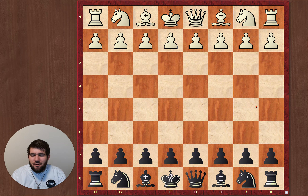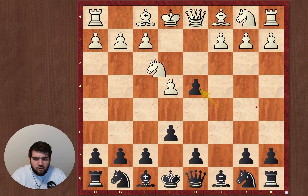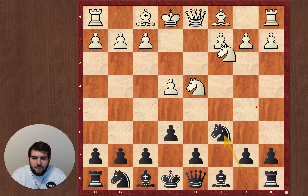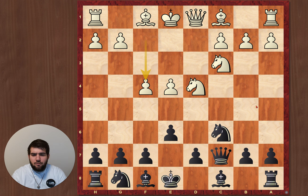Hey guys, welcome back to another clip of Schachmanuellernen. Today I'm going to show you the fourth round of the Burgdorf tournament. I played with the black pieces, I had a Sicilian opening again. He played right away f4, and his threat is to play e5, so I have to stop it.